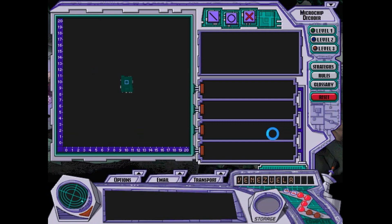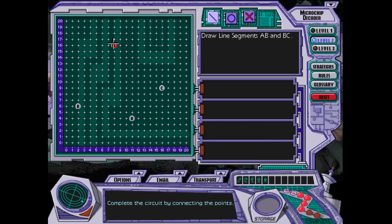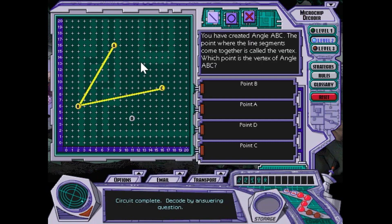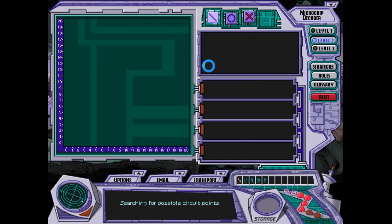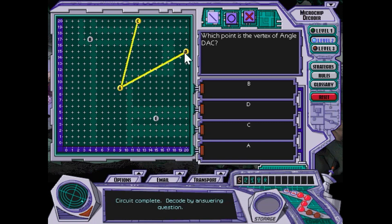I love microchip decoder — it's my favorite exercise because I love geometry. These two line segments form an angle. The point where the line segments come together is the vertex, so the vertex is point B. When you have the names of angles, it's the vertex that's in the center, flanked by the points that start the two line segments. The point A — that's the vertex.